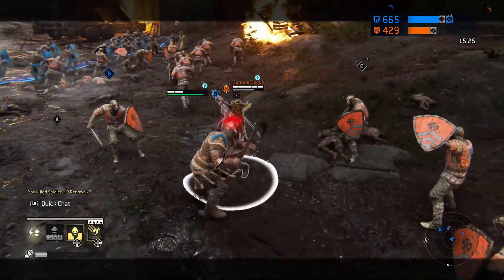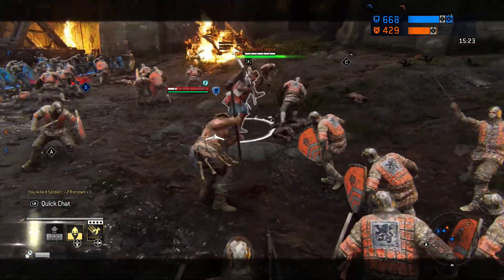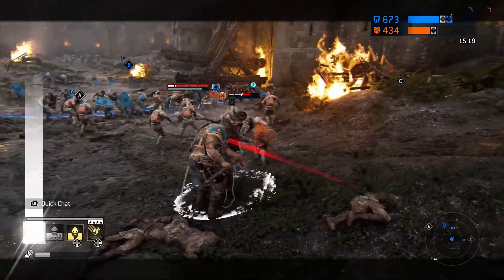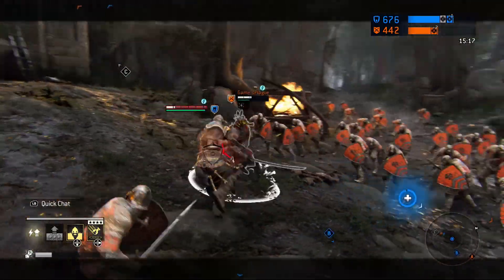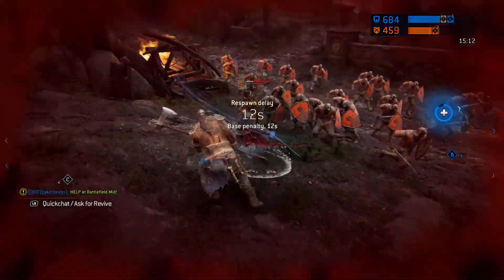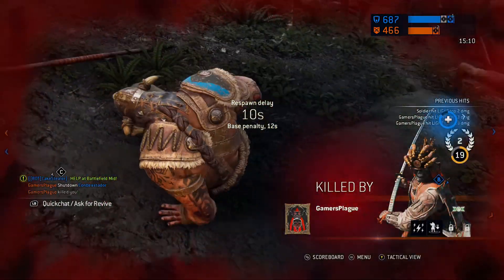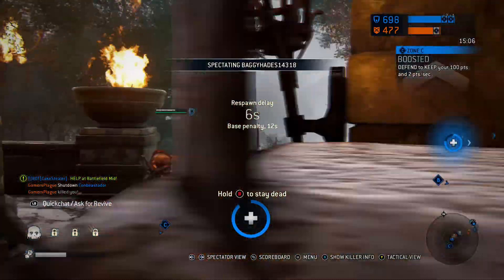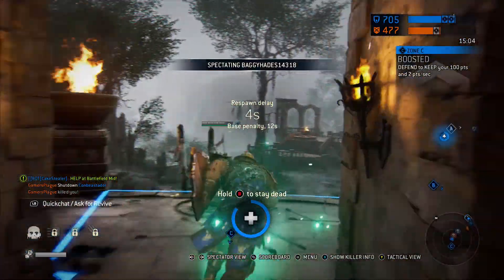Against a Kensei, he's too fast to land heavies — they're too easy to parry. Really go for the combo where you dodge the attack, pop them in the head, and get that immediate heavy afterwards. Pop them in the head and then sweep them with a heavy attack from either side while they're stunned.